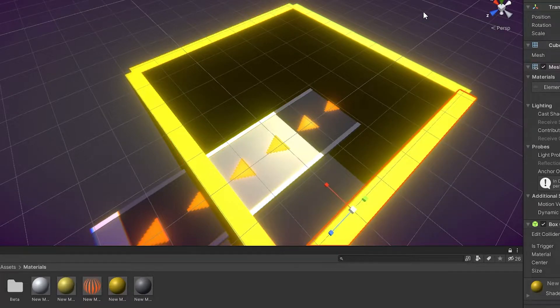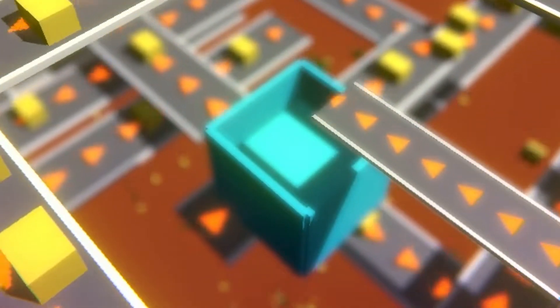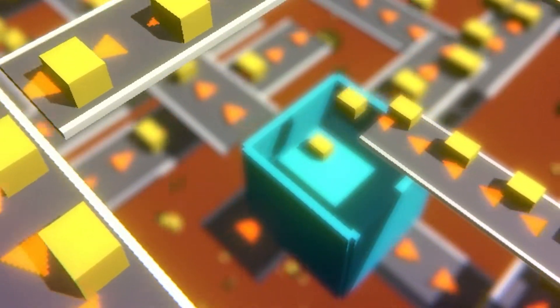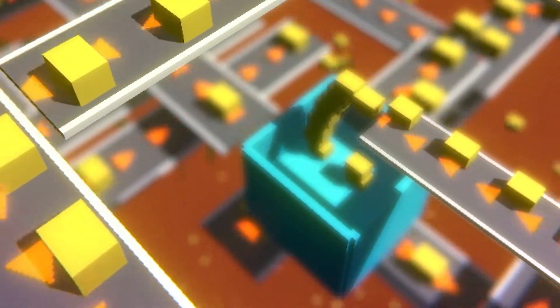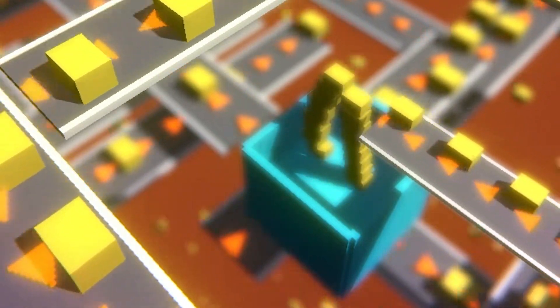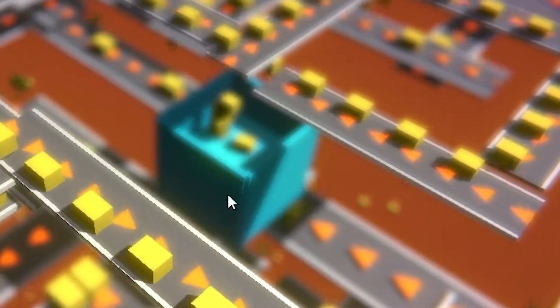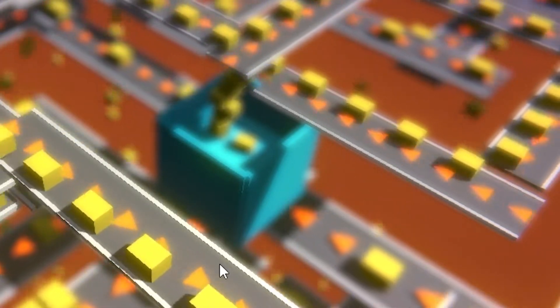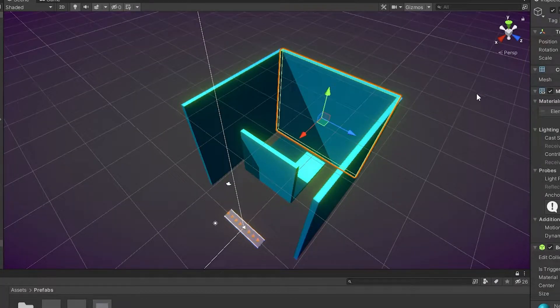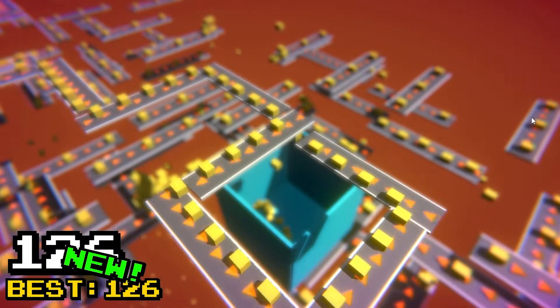Then I created a giant box that would gather all the packages. And for the moment of truth — that was so unsatisfying. It should be better now. I deleted all constraints on the rotation. Let's make this box a big boy. I challenge you to fill this box entirely.